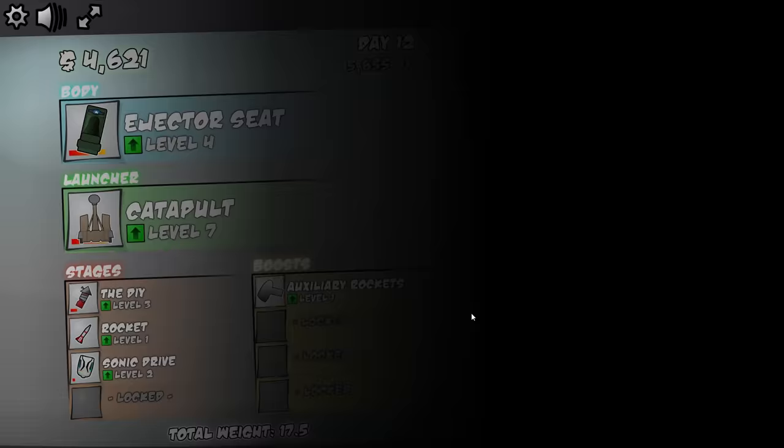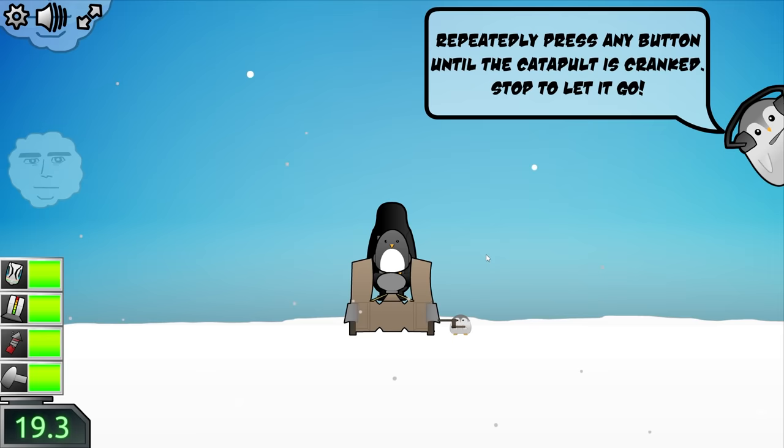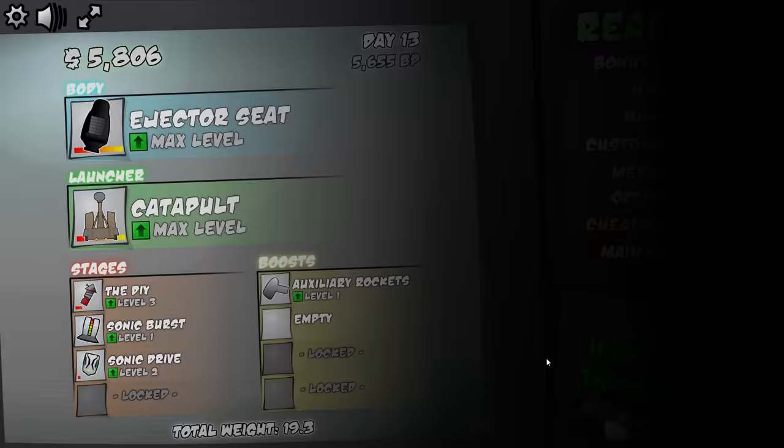Let's get rid of that rocket and replace it with a sonic burst — I just like them, I think they're neat. Then let's max out that catapult, and while we're at it, the ejector seat too, so he's comfy and stylish before he's launched into oblivion. Up he goes — that's going very quick, might have hit a few things along the way, but it feels good. Our distance is at negative 1,000 but our altitude is getting up there. We didn't break 100,000, but we did make $5,000.